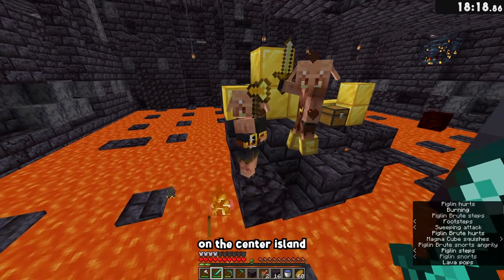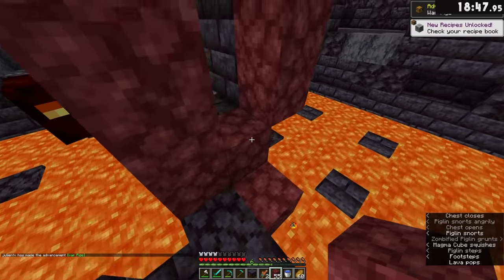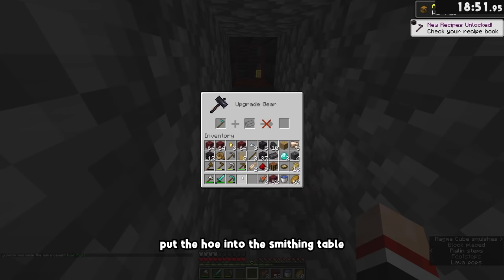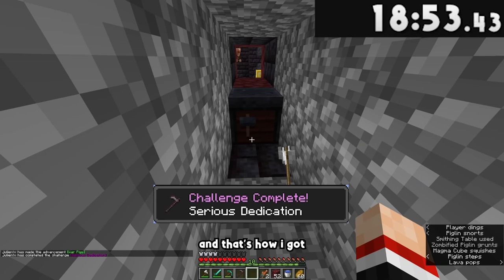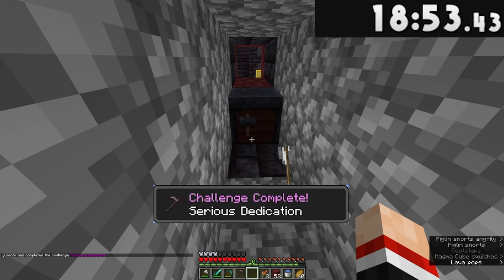After killing the rest of the piglin brutes at the center island, I make a run for it, and this chest has a netherite ingot. I run back to safety, put the hoe and ingot into the smithing table, and that's how I got Serious Dedication in 18 minutes and 53 seconds.